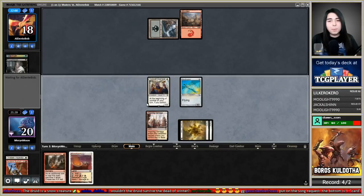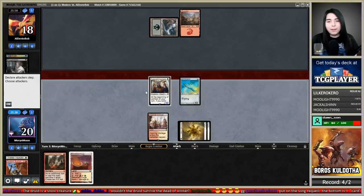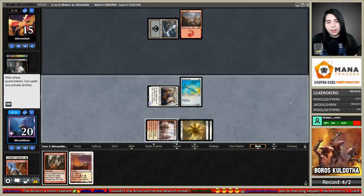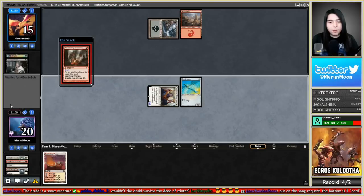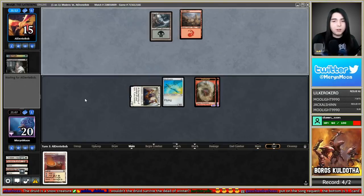I don't want the Devastating Summons tokens to be in bolt range, so I'll wait until next turn and make four 4/4s — that way they're out of bolt range. Actually they didn't bolt so I'll do it now. I'm going for it now.